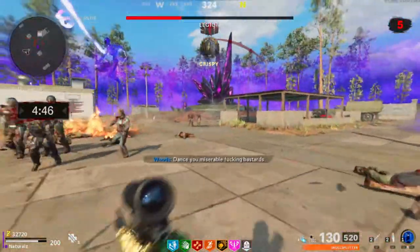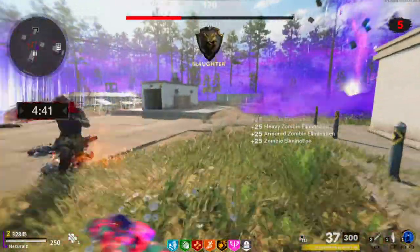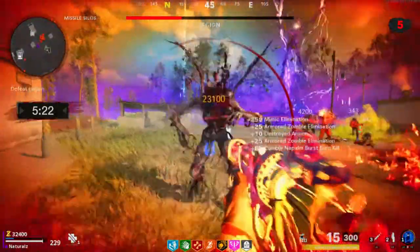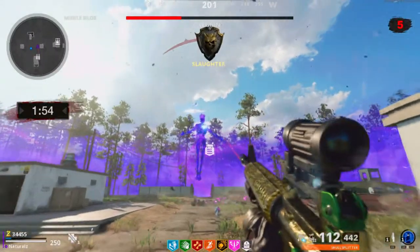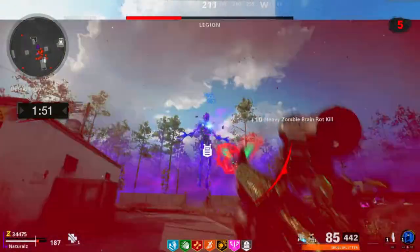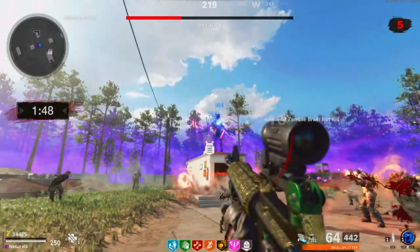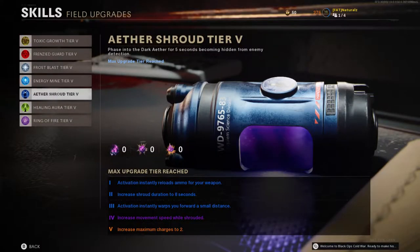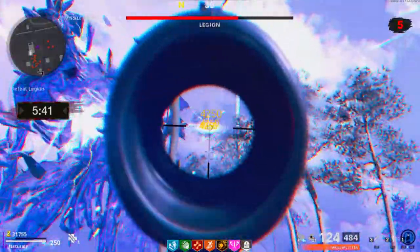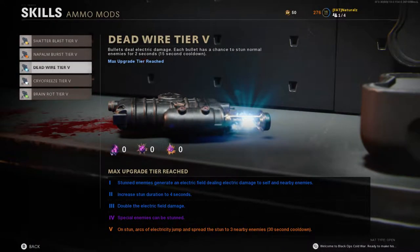Most YouTubers tell you not to use wonder weapons, but I found that the Ray Gun and the Ray-K really do help defeating the mimics and the manglers, and also levels up your build upgrade much quicker. The loadout you need is either a Ray Gun or a Ray-K and an M16 fully leveled with the attachments on screen — most of them are hip fire. Make sure your gun is fully Pack-a-Punched and golden variant. The field upgrade you need is Ether Shroud so you can go to the boss without getting hit by zombies and do incredible damage. The ammo module you need would be Brain Rot and Dead Wire at tier 5.